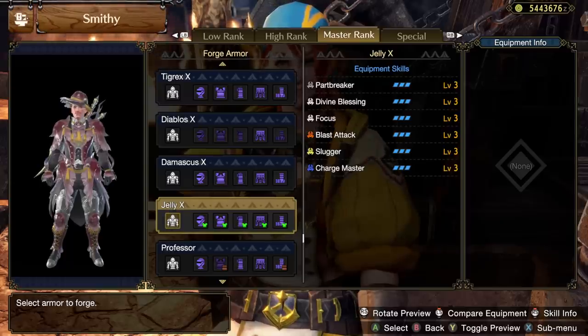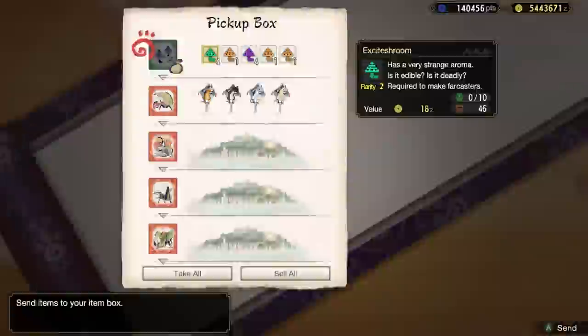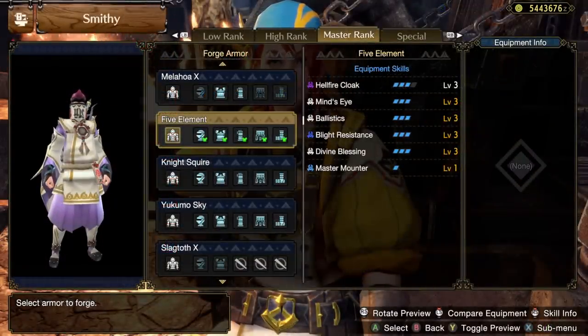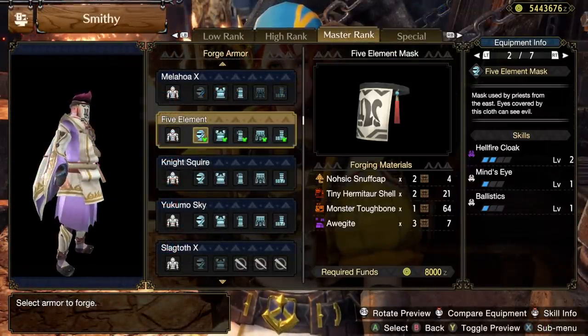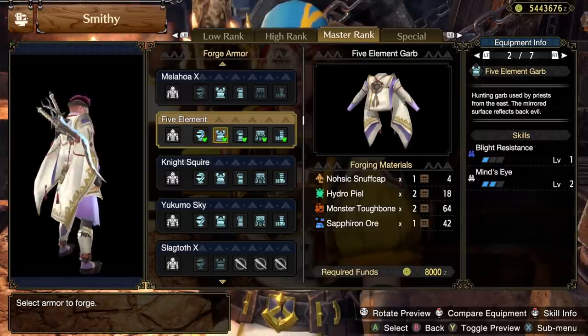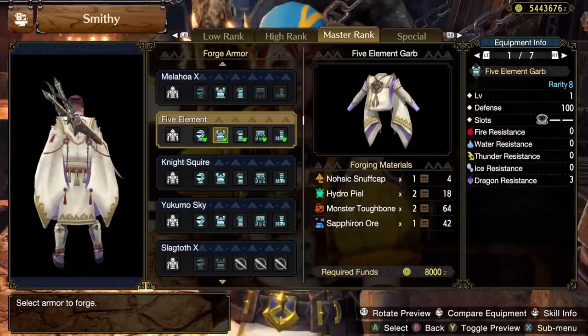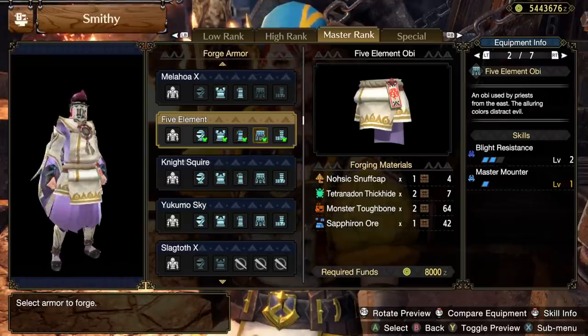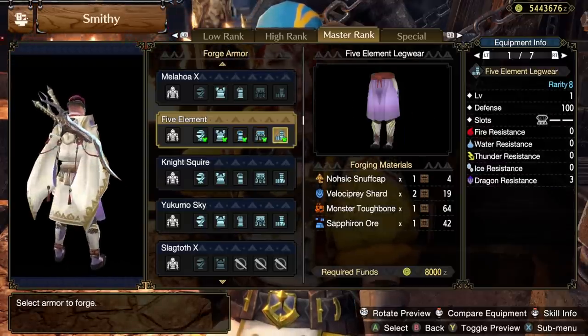Moving on to the brand new Meowcenary rewards — the rare item for the Jungle map is the Gnostic Shroom Cap, which unlocks the Five Element armor set. Personally, this is an absolutely gorgeous addition to the roster of armor available in the game. The skills on it are three Hellfire Cloak, three Mind's Eye, three Ballistics, three Blight Resistance, three Divine Blessing, and Master Mounter.